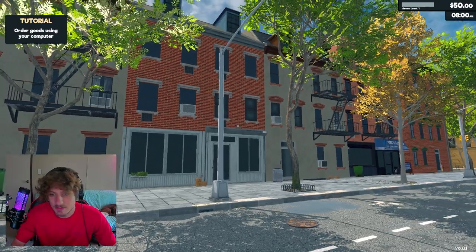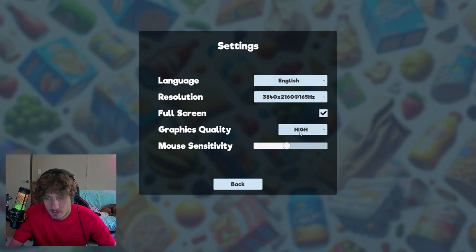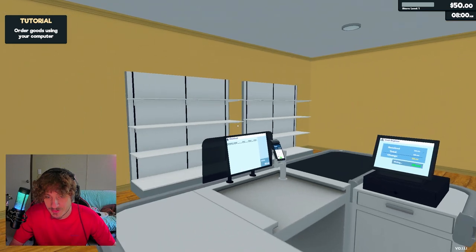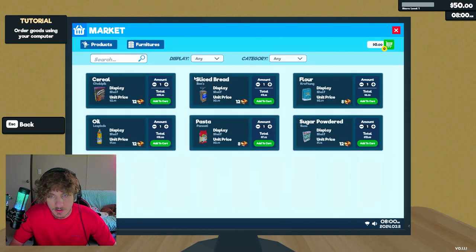The game looks really pretty actually - I didn't expect it to look this good. It's early access right now, so a lot of stuff that normally would be in a game isn't actually here. There's a bike - can I ride it? Okay, this is a pitiful supermarket. Order goods using your computer.